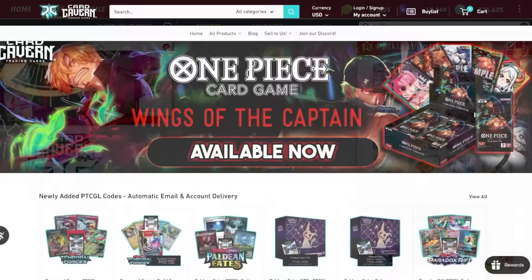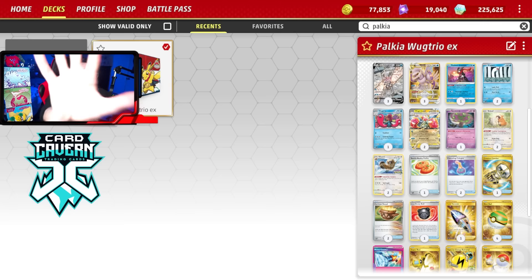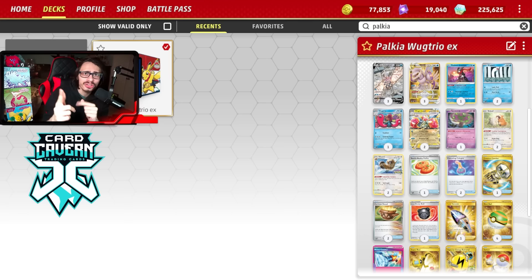Shoutout to the sponsor Card Cavern TCG - if you're looking to get Pokémon TCG Live pack codes, Temporal Forces set codes, older sets, or IRL singles and product, Card Cavern has it all. Use discount code LDF at checkout for a 5% discount on your order. Also check out my second channel - I've uploaded a lot of EUIC content there, including a tier list and decks winning in online tournaments. We're on the road to 13,000 subs on the second channel.